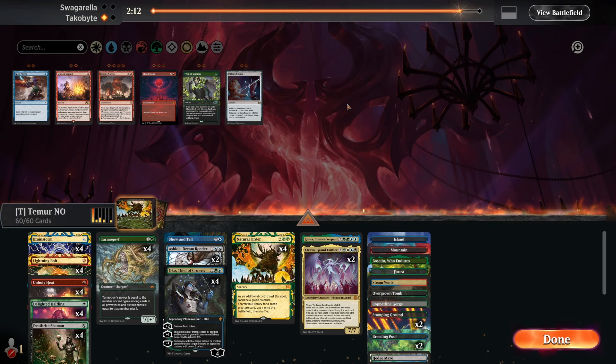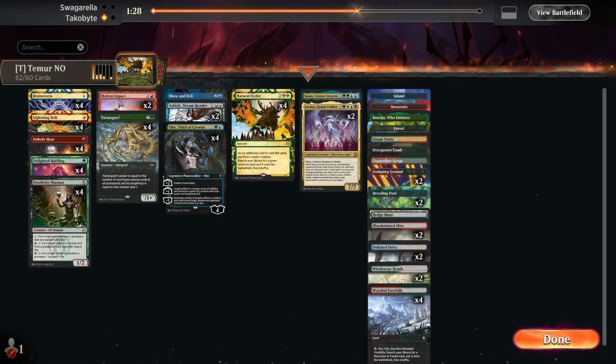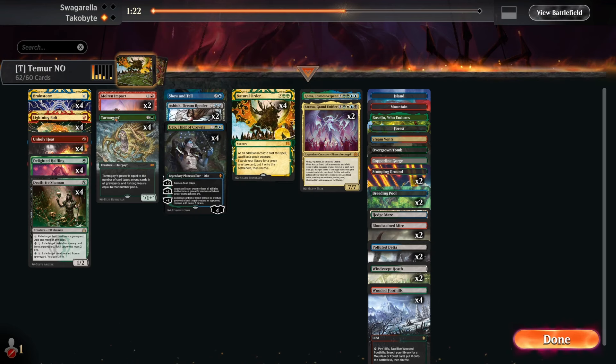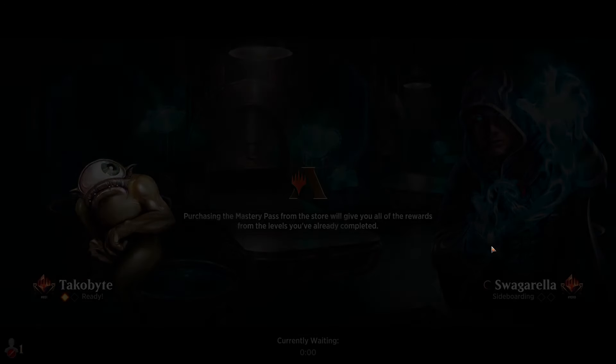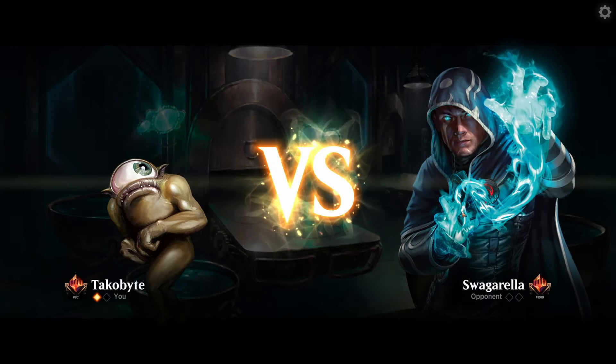We just get rid of Blood Moon. Molten Impact — I'm not even sure if Molten Impact is that great of a card. It's 2 mana to kill a creature, but if it hits the DRC that's transformed, it only deals 1 excess damage which doesn't do anything. Let's just go with getting Aatroxia down and execute the win the game plan.